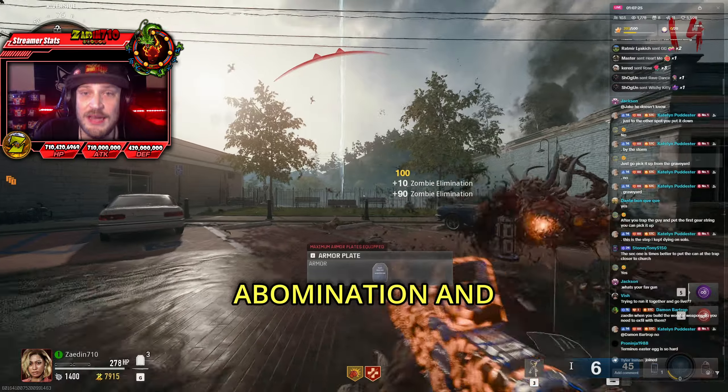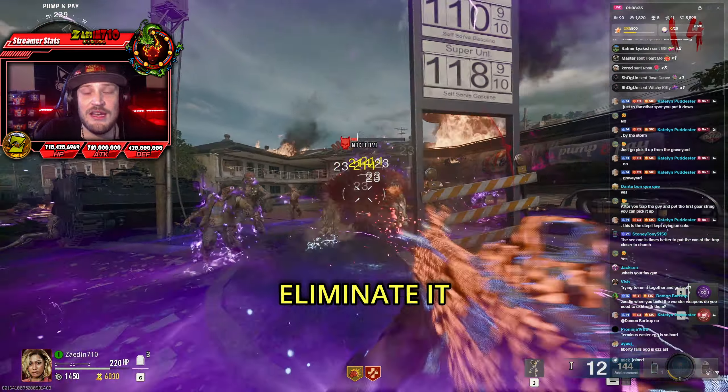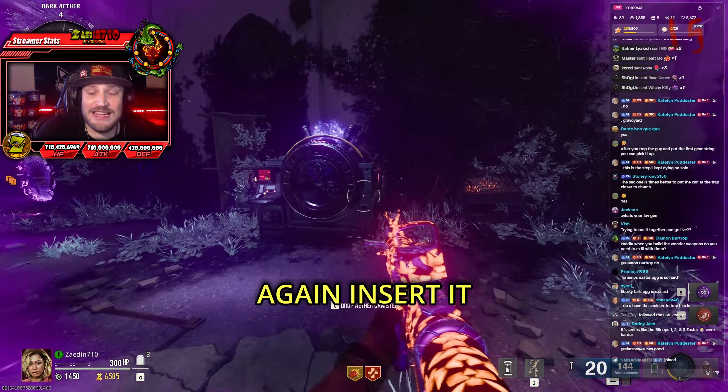This one will probably be an abomination, and you want to once again weaken this and then bait it back to the fields, activate the trap, and then eliminate it inside of the aether field. Once you have absorbed this second HVT soul, you want to then take this back to the church and once again insert it into the machine. It is at this point that you are now ready for the boss fight.